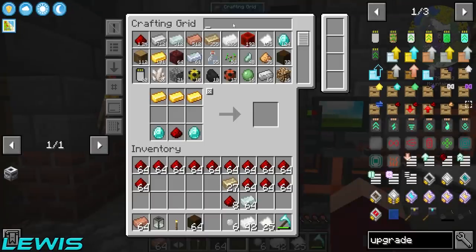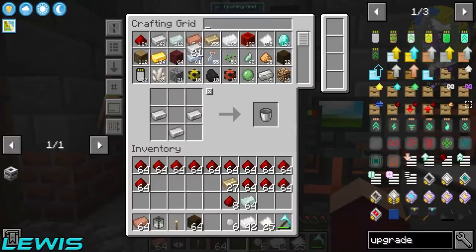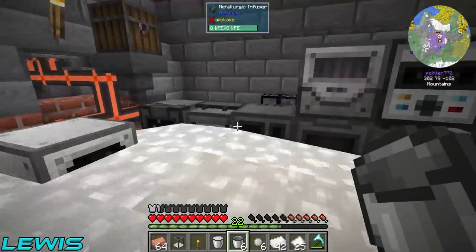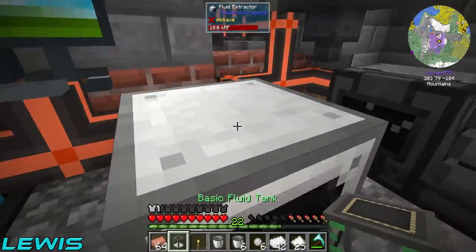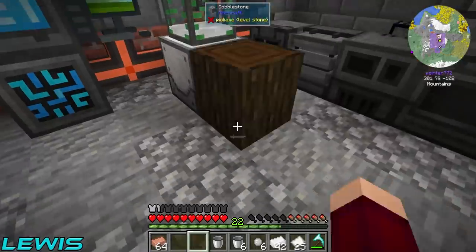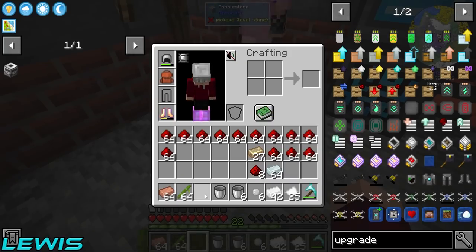Let me just get a bucket - this needs water in it as well. We have the tier five upgrade now, that's the right one. Send that bad boy off - adios amigo - and then send him out. I sent him off. Turn bucket mode off.